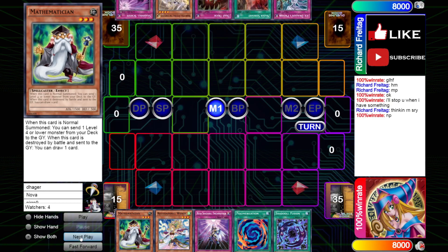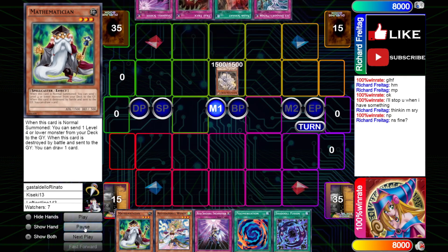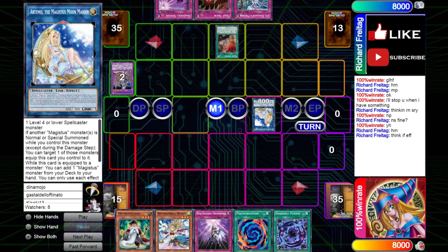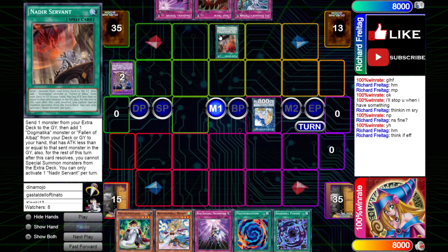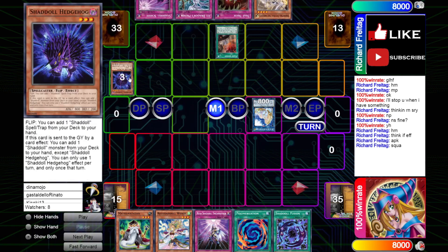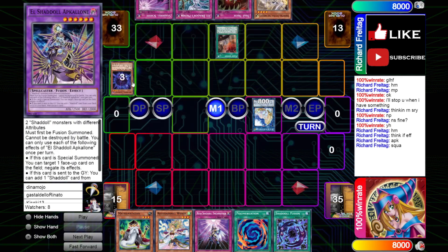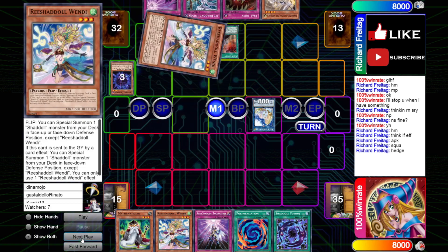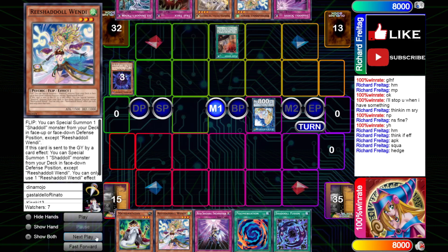Unfortunately we don't have any hand traps, so our opponent just has free reign over us right now. Starting off with normal summoning the Ecclesia, doesn't use his effect — supposedly to just play around Gamma, or Droll because he wants to resolve Servant. He activates Servant, sending Apglone after turning the Ecclesia into Artemis. Adds Ecclesia, then effect of Apglone — Surge Squamata, Dump Squamata, Squamata effects, and Hedgehog. Hedgehog effect adds Regional Wendy, so he's on some kind of Dogmatica Shadal build it seems.